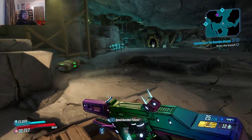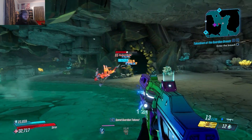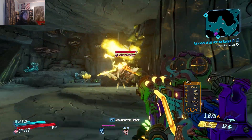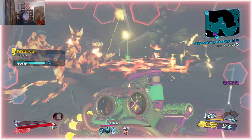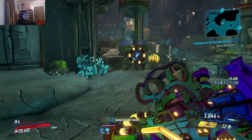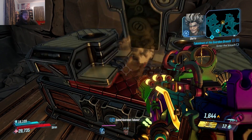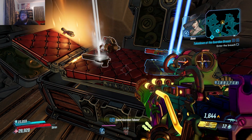Now, what's the easiest way to get over there? If it is a red chest we're missing, that makes our life a lot easier. Oh boy, does a lot of damage. There it is. There's the Echo Log, and here's the red chest.